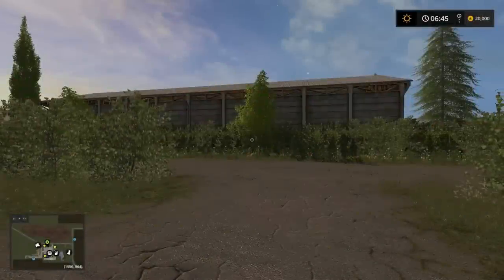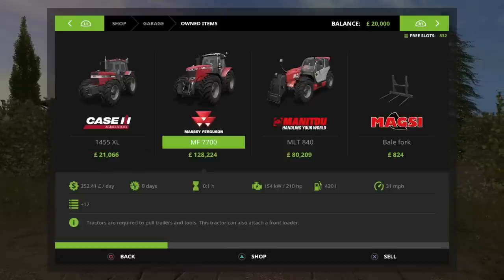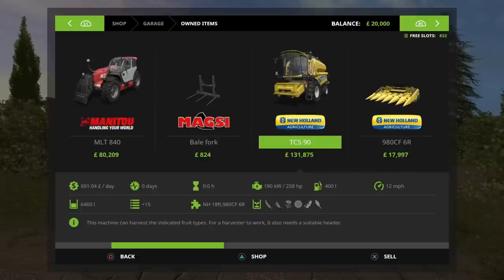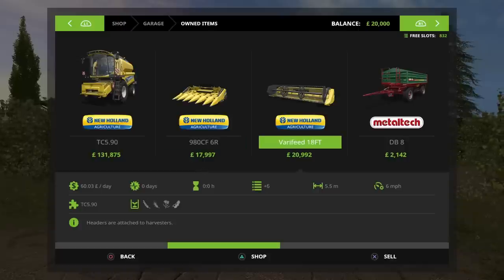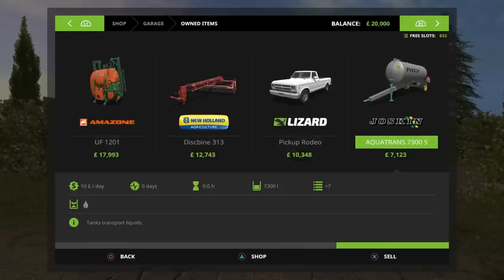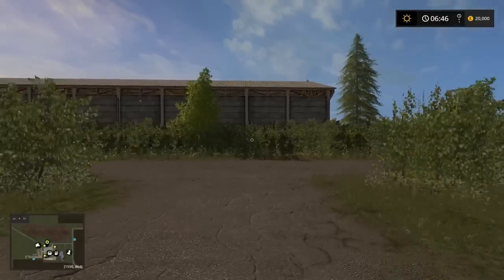Equipment-wise at the start you get lots of red. There's a Case 1455, a massive Ferguson 7700 - I think it's a 7719 - which is a nice tractor to start with. There's also a Manitou MLT 840 telehandler with forks, a New Holland TC 590 combine harvester with both a corn header and a standard header, a Metal-Tech trailer, an Agroliner trailer, a Cedar sprayer, a mower, pickup, and a Joskin Aquatrans 7300 water container.